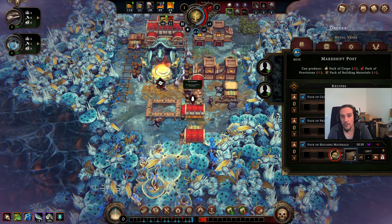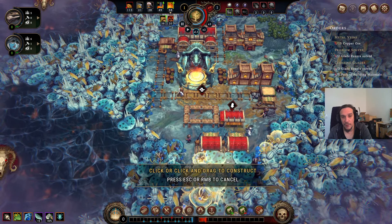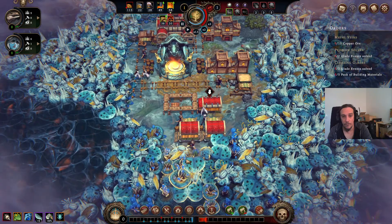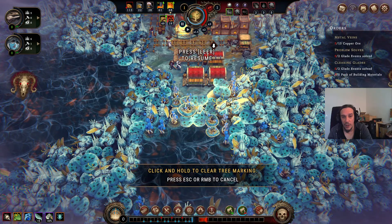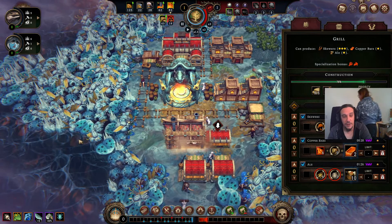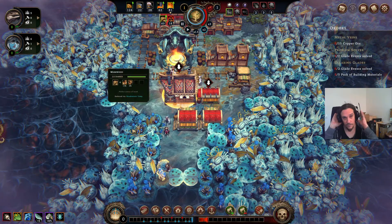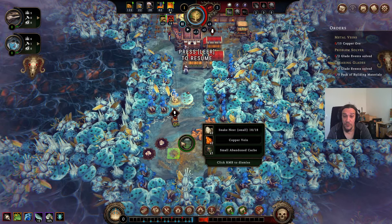Let's move the woodcutter camps down here and put some pathing over there. Let's hope we're going to be able to open up that glade before the storm comes — not too sure about that though. We got the grill — large enough for all the lizards to hide in during the storm! And the glade got opened: copper vein — awesome! We're pretty set for a nice start here.